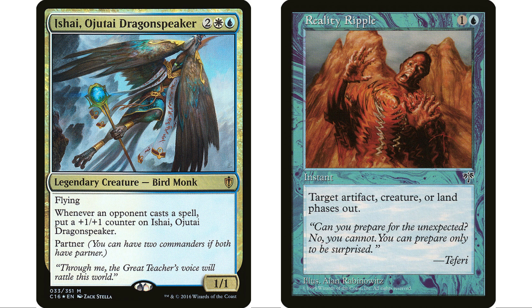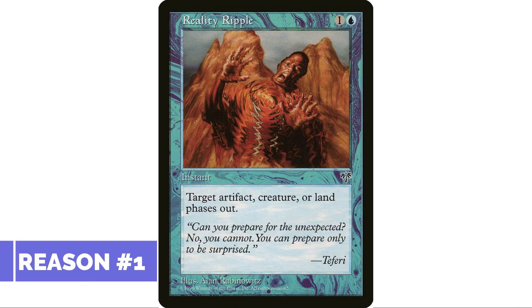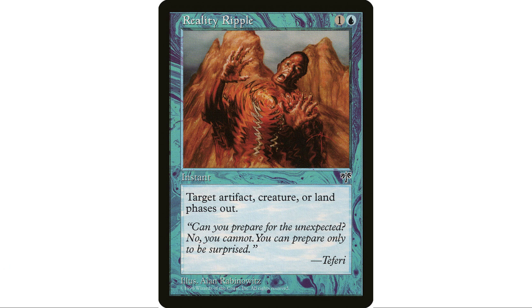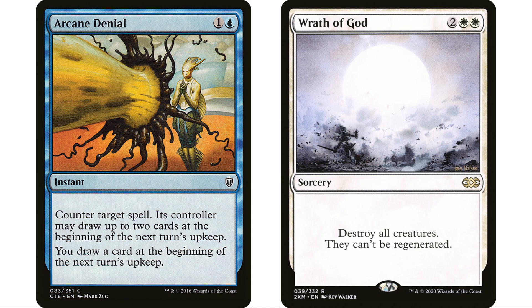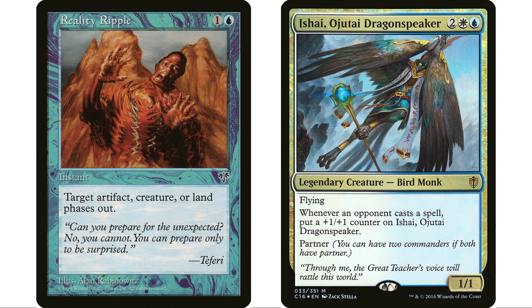People will say, 'Why not just use a counterspell? You're in blue — why not cast Arcane Denial?' Sure, but this can be better for two reasons. First, a lot of people hate blue because of all the counterspells, so if you're countering everything your opponents do it really annoys them and makes you a target. Reality Ripple is going to annoy people a little less. The other reason: if your opponent casts a Wrath of God and you counter it, it saves everyone's creatures. But if you Reality Ripple and phase out your Ishae, everyone else's creatures get destroyed and then your Ishae phases back in — and you're the only one with a creature.